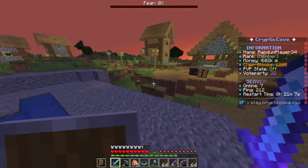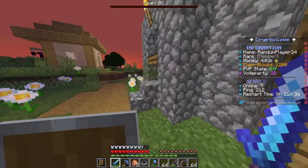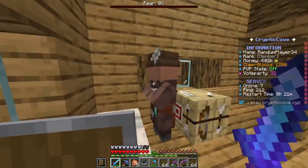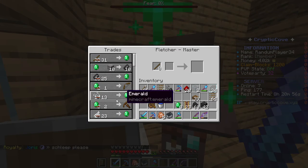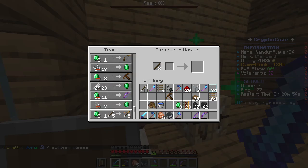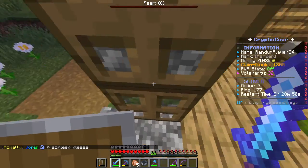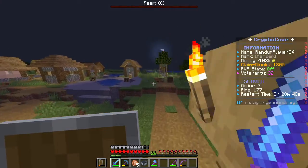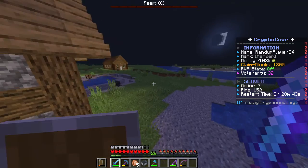I really need ender pearls. I think that guy wants us to sleep. This is what he gives when he's master - he's not that good. Let's try to get some raw flesh. Someone wants to sleep but I don't really care, I need raw flesh.